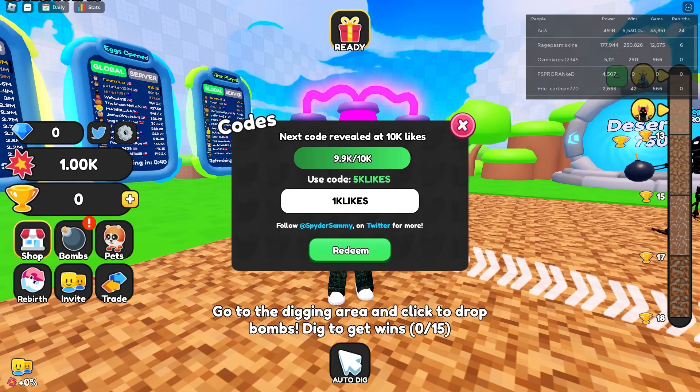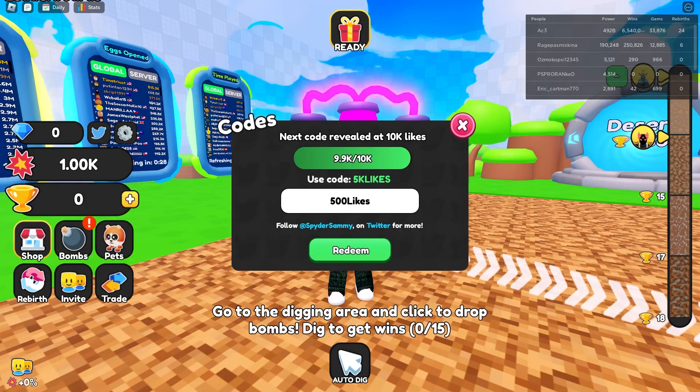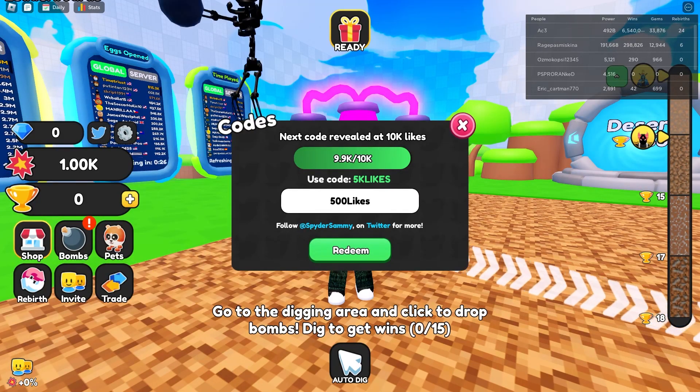And this code actually gives you another one wheel spin. Guys, make sure to subscribe so that you don't miss any secret codes ever again. That's why you should subscribe. And also this code is called 500k — 500 likes — which actually gives you one free wheel spin and double lock boost, guys.